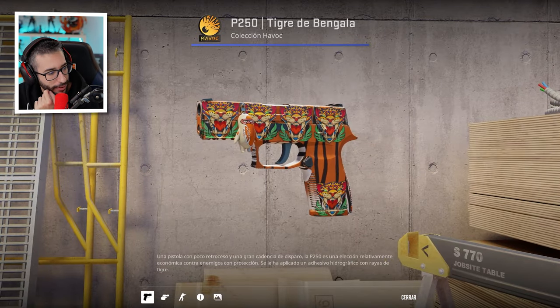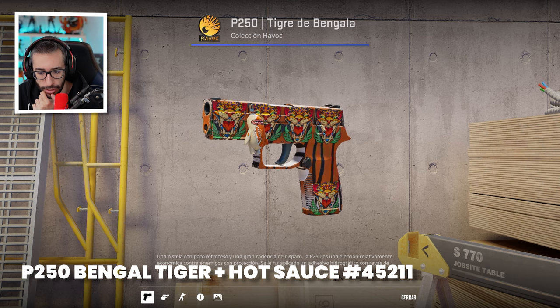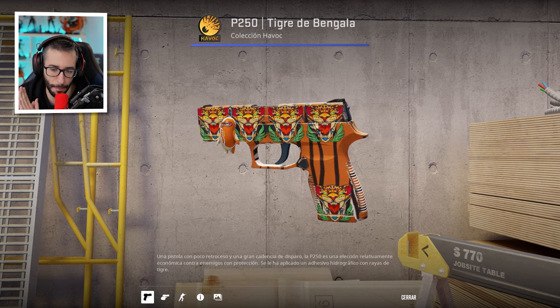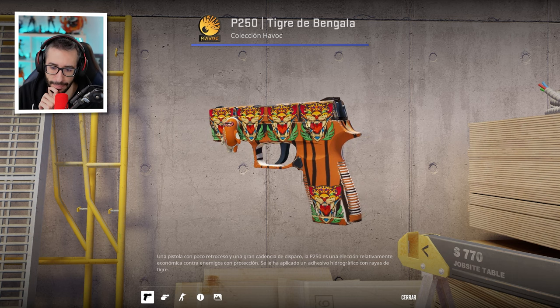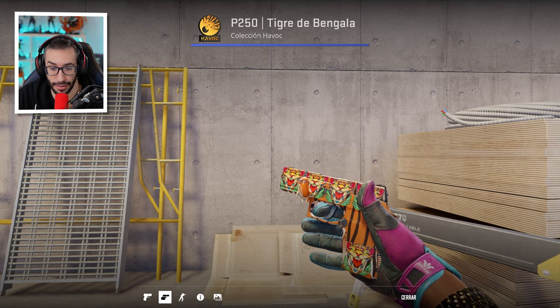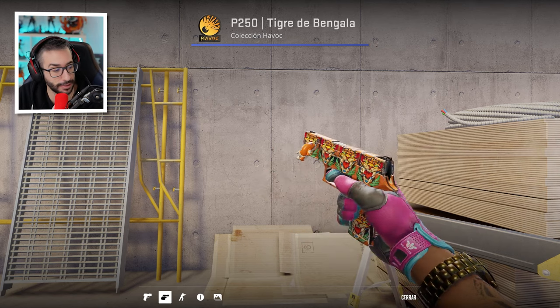Now we have the P250 Tiger with the Hot Sauce keychain. It looks incredible — hats off, it's implemented super, super well. I love it especially with the tiger stickers. I think this is the first time I've seen that sticker — I'd never seen it in my life.